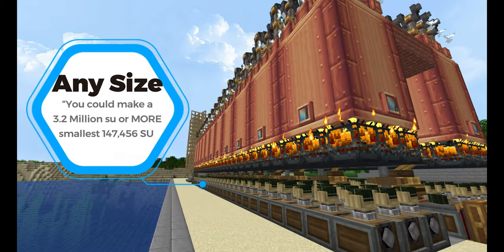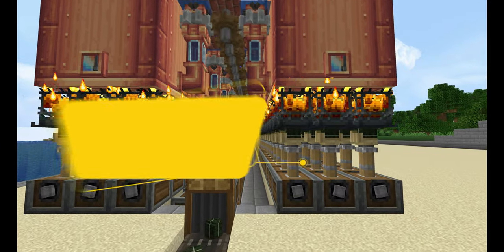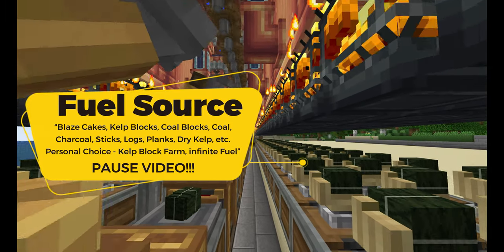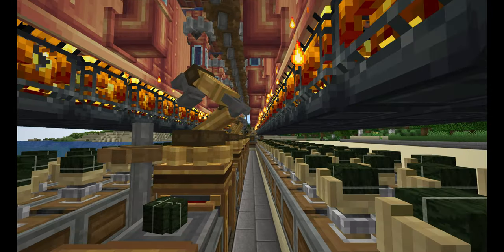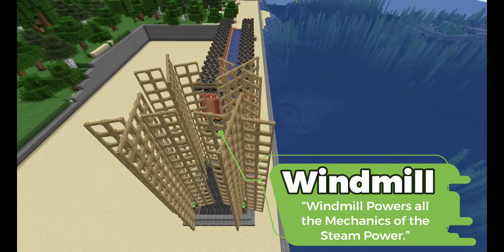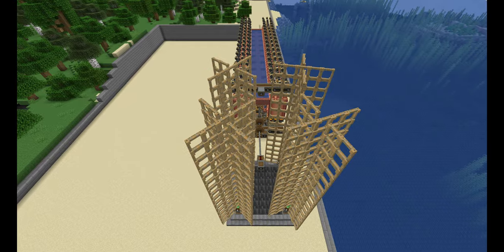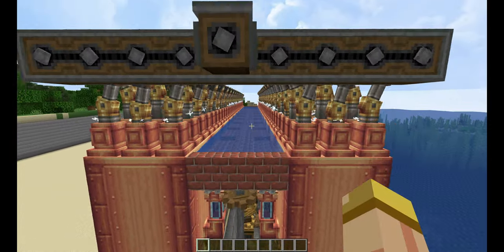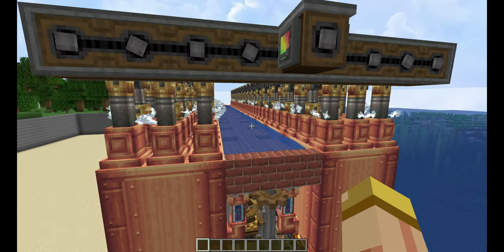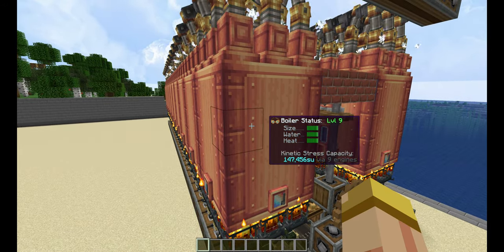The great thing about this particular design is you can really make it any size you want, with the smallest being 147,000 stress units. Now let's talk about fuel. My personal choice is the Kelp Block Farm — it's really easy and super efficient. We do use windmill power to power all the mechanics within the steam engine itself, like the deployers and the pumps. With this setup, I actually managed to get a 3.1 million stress unit build, but one unit alone can make 147,000 stress units.